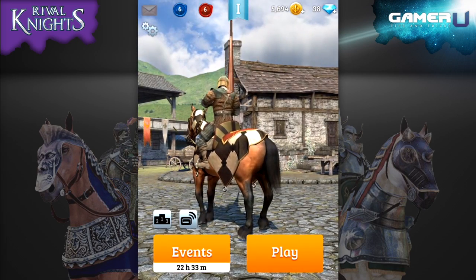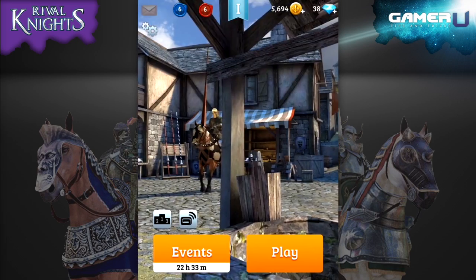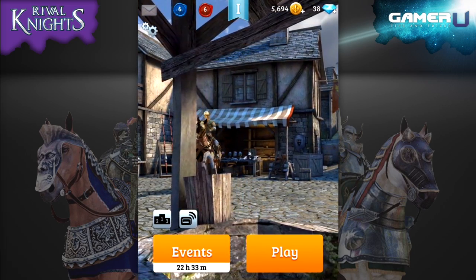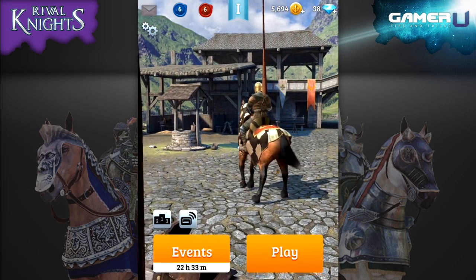When you first start the game, you are brought to an extremely simple menu with two options: Events and Play. There are also buttons for the event leaderboard, settings and in-game messages, but they are small and normally aren't used much.